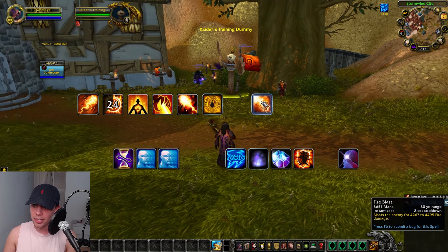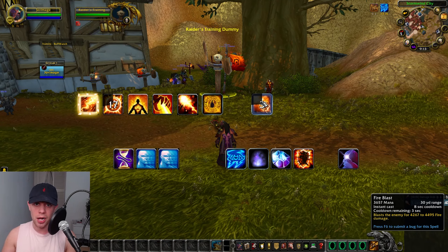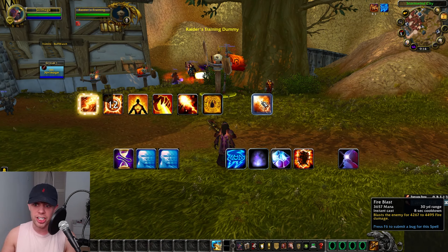That is your Fire Blast spell, and when that procs, we can use it to spread all of our fire damage to other enemies. That's the main change from single target to AoE rotation — using Fire Blast to spread that damage around to other enemies.